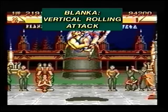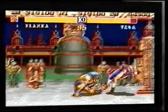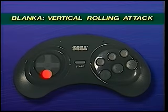This is Blanka's vertical rolling attack. Press down for two seconds, then press straight up, then quickly press any kick button.